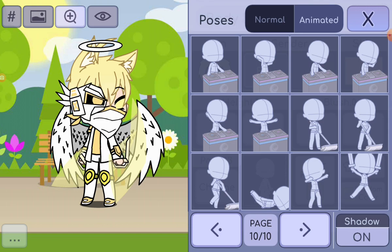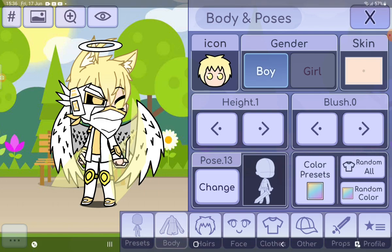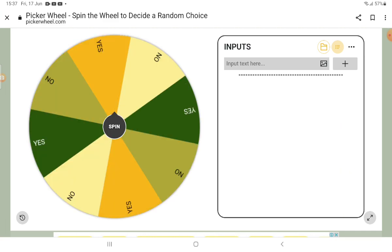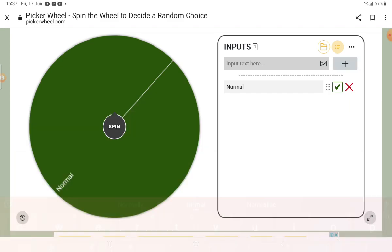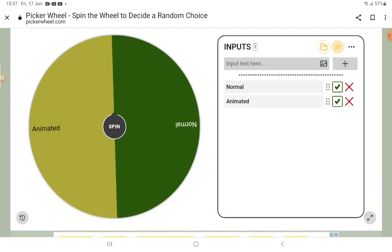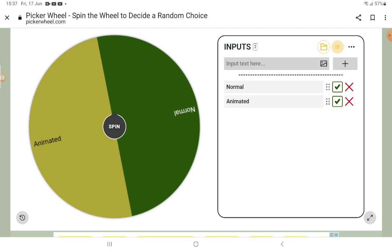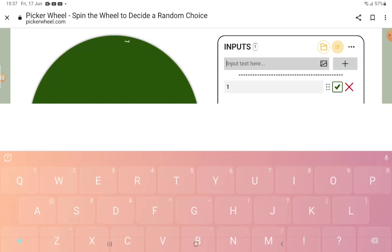Let's see if I get a normal or animated pose. Okay — normal. We're animated. Let's finish. Okay, I got normal. So now, again, the tens of the pages.